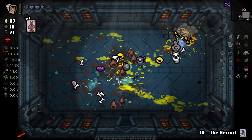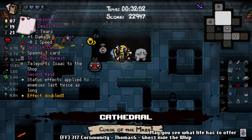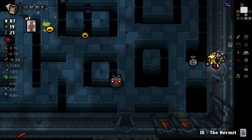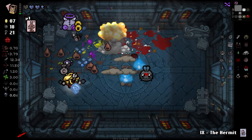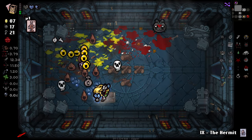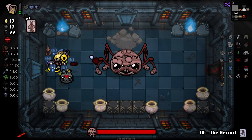We're being absolutely saved right now by Roll of Film, or whatever it's called - that's making us take less damage when we're under three hearts. That has been a saving grace for us for some time now. So much money, just nowhere to spend it right now.